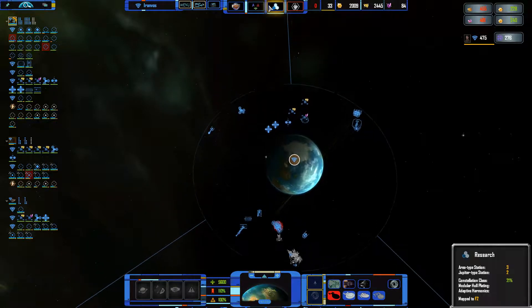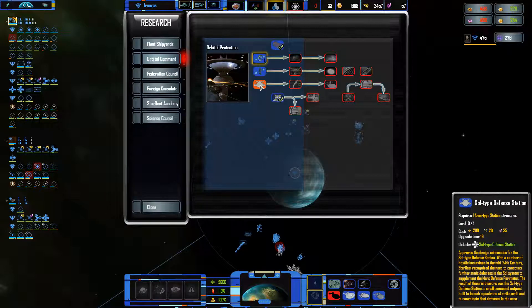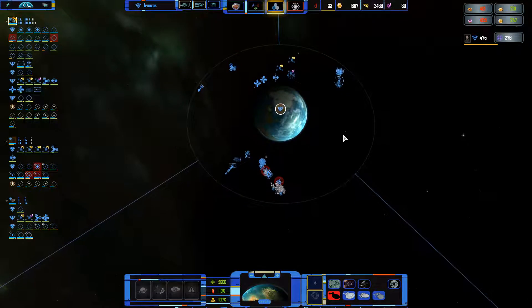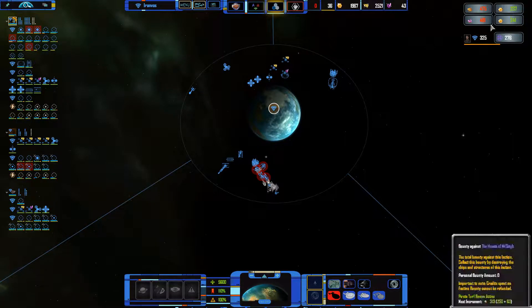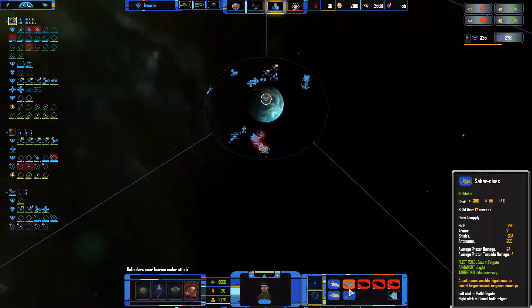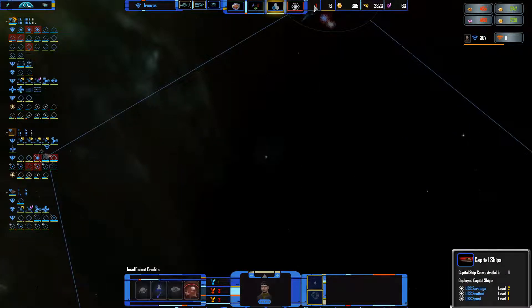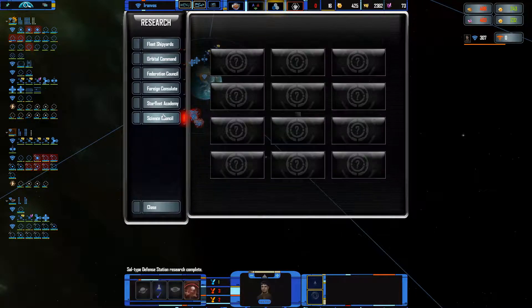I'm gonna need defenses actually. Let's see — phaser turrets and the hangar base, defense stations. I'm gonna need an outpost, but it's too expensive — I don't have that much money. I do have a decent amount of tritanium, so let us actually build a few more Saber classes. We're about to run out of fleet supply.